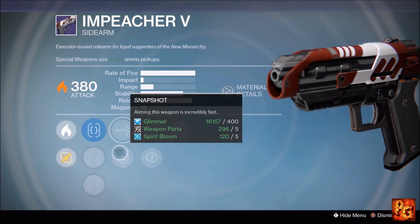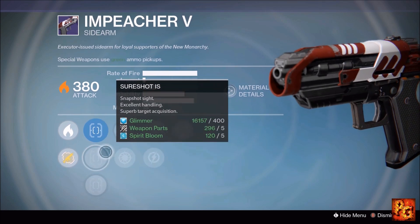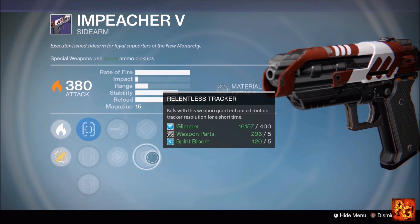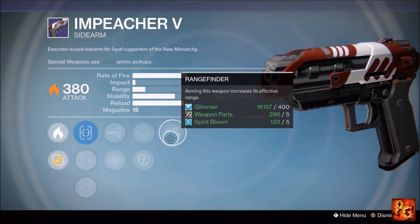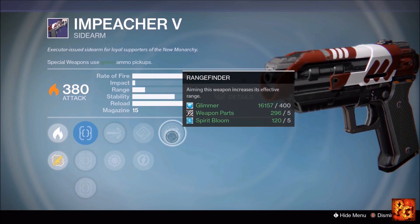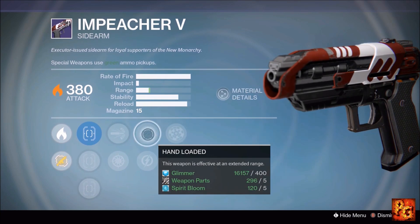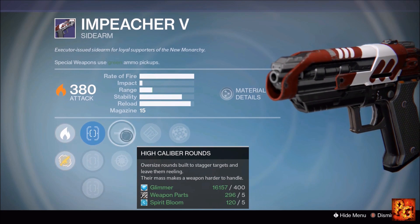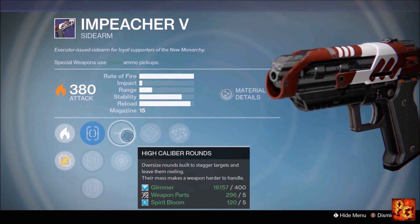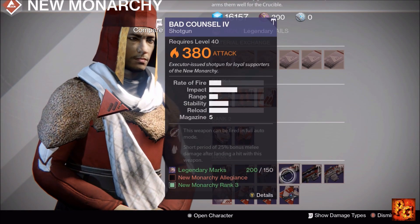Next up for New Monarchy, the Impreacher 5 sidearm with Rangefinder, Hand Loaded, Relentless Tracker, High Caliber Rounds, Snapshot, Steady Hand, Sure Shot, and Quick Draw. Sure Shot IS, High Caliber Rounds, and Hand Loaded are what you want here. Combine that with Rangefinder and you'll have a sidearm with solid base stability, really good range, and the ability to stagger enemies in Crucible. This will be a solid PvP sidearm this week.